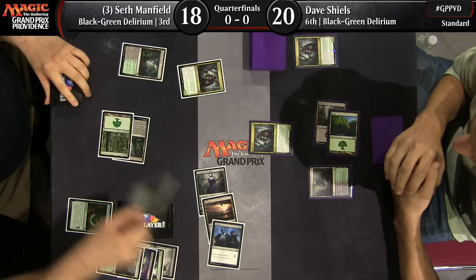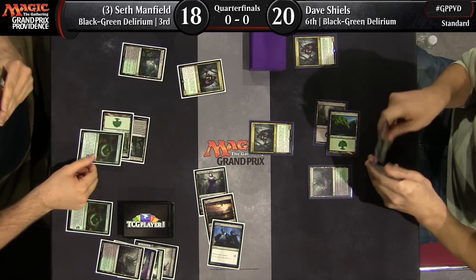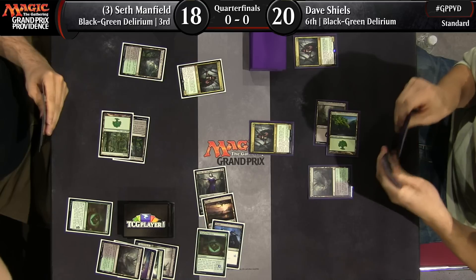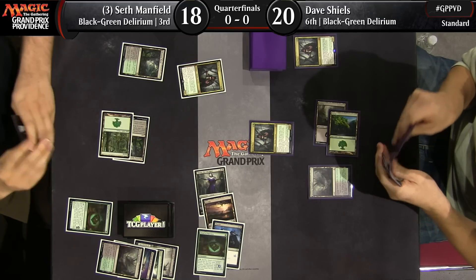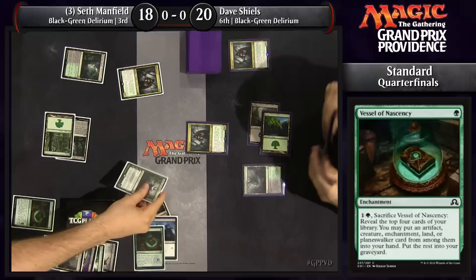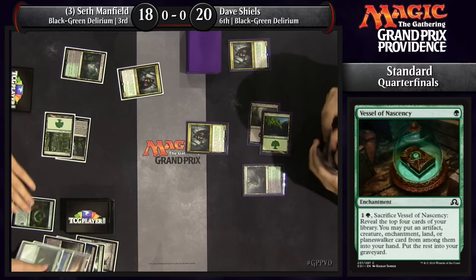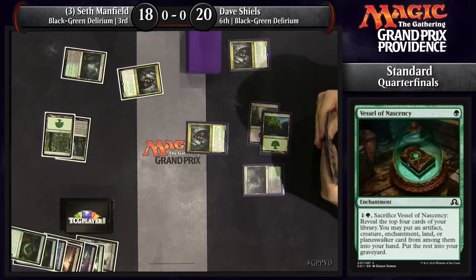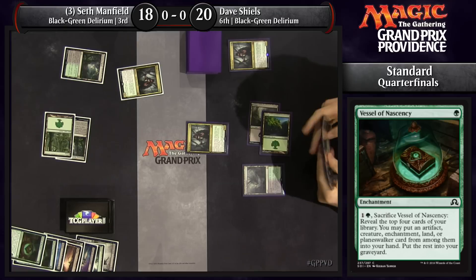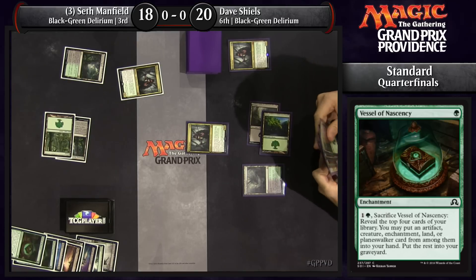The onus is on Dave to get back into this game, and it's not going to be easy. It's funny because these decks seem so grindy when we've watched them play against vehicles or Blue-White Flash. But here watching the mirror match, it really becomes very much a tempo deck, because you're trying to get that engine going before your opponent does. Games are often won in this mirror by Emrakul the Promised End.